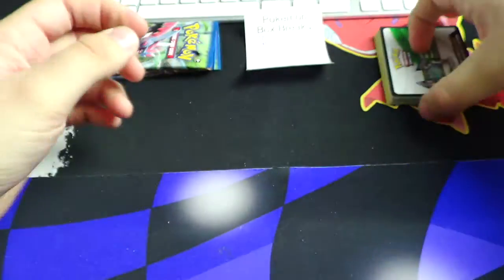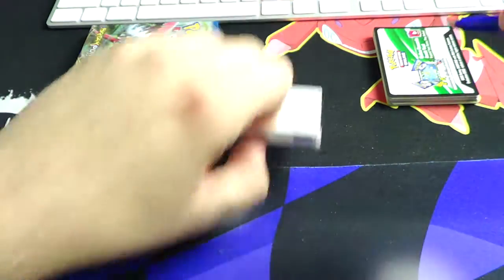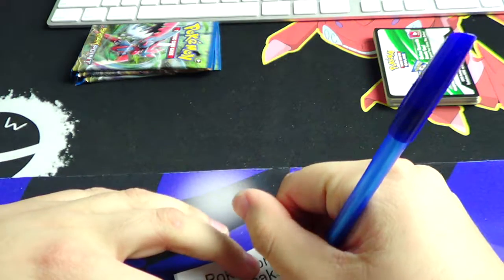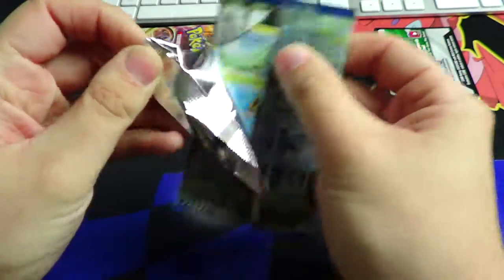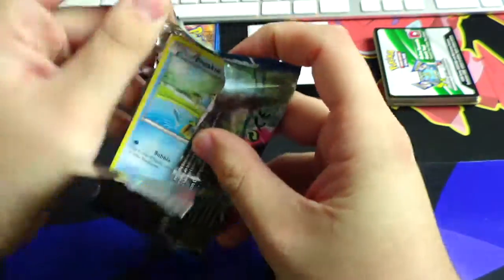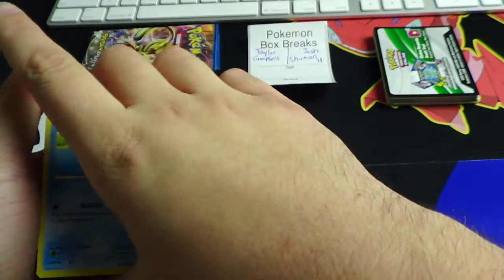Alright guys, Josh is at four points total. Let me go ahead and write that down — I already got the pen open. Josh ended at four; got his cards in front of me to the side. Now let's see what Taylor is gonna get. Things can change very quickly, my friend — I've seen it happen too many times.